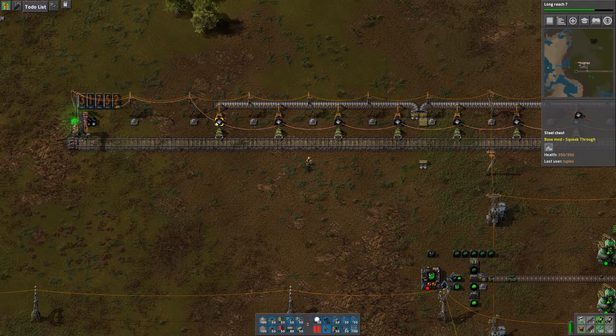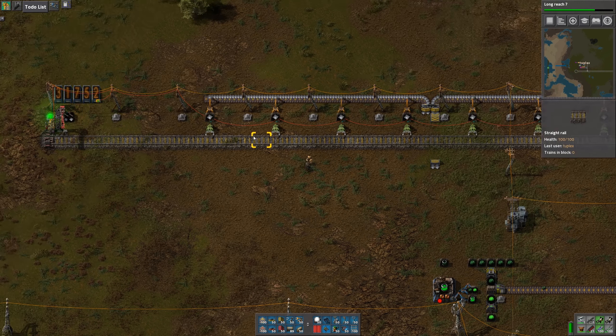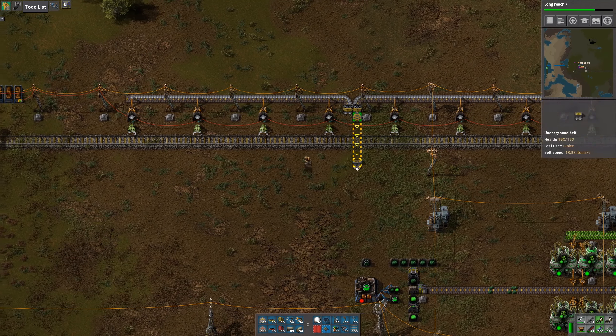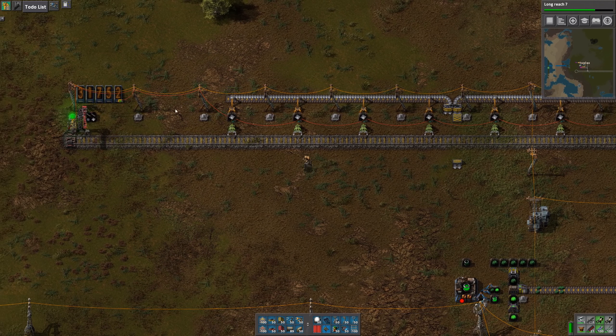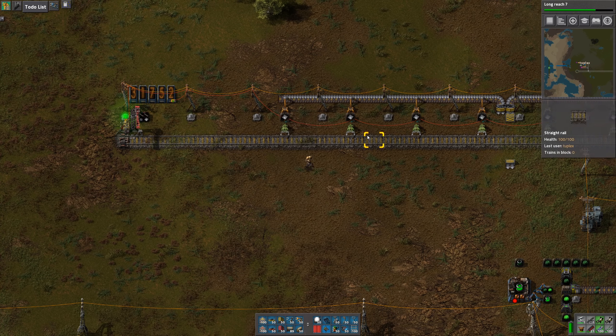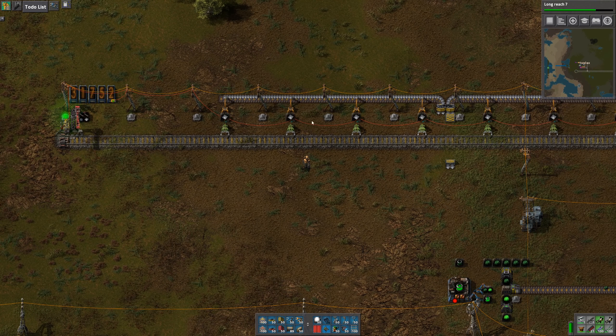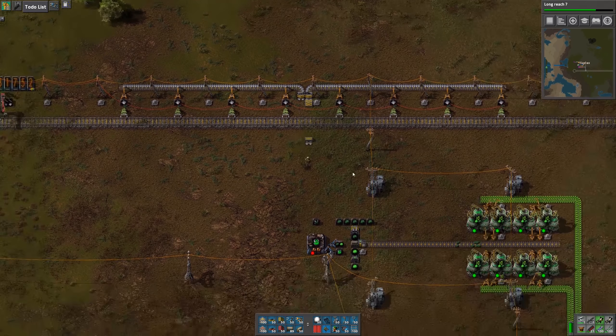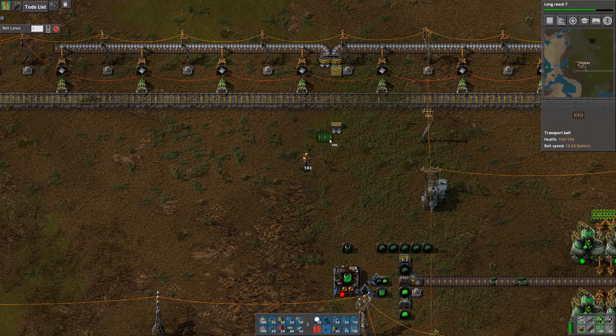In the last episode, we started bringing iron over here and we now have quite a lot of it. I just set up some belts to unload these chests. I'm not going to worry about balancing the output here because I set the threshold to only request when we need 8,000, and since 8,000 is the target, it'll go down to zero and all these chests will be empty, so it won't matter if they're emptied at the same rate.